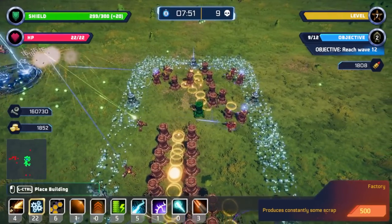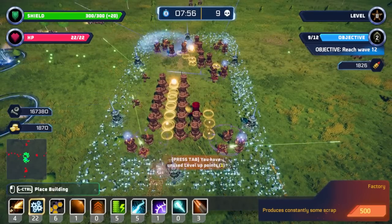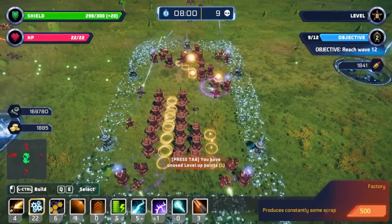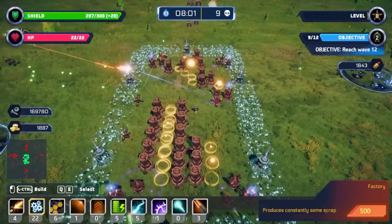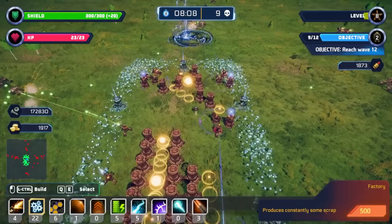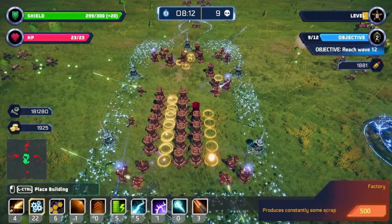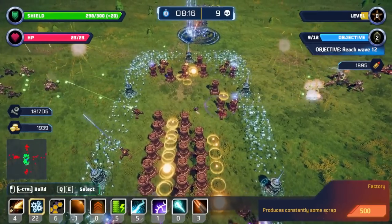I have 160,000 scrap — I should probably spend some of it at some point. More shield counter — hooray! I'm almost wondering if that visual is actually a suggestion, or the scrap orb size just keeps glomming more and more until I finally pick it up.